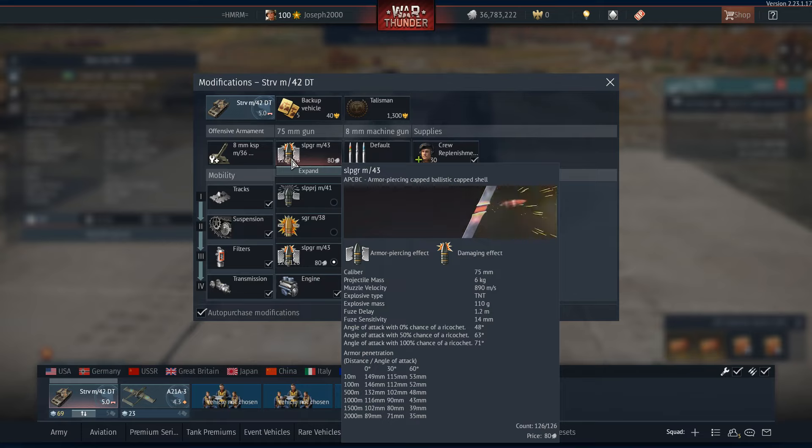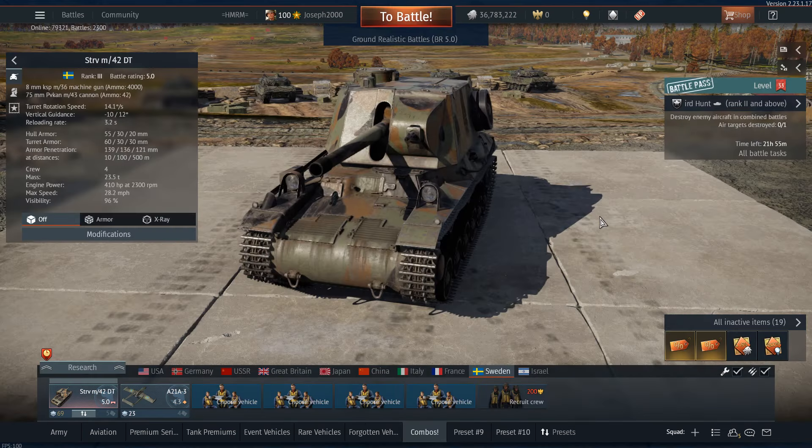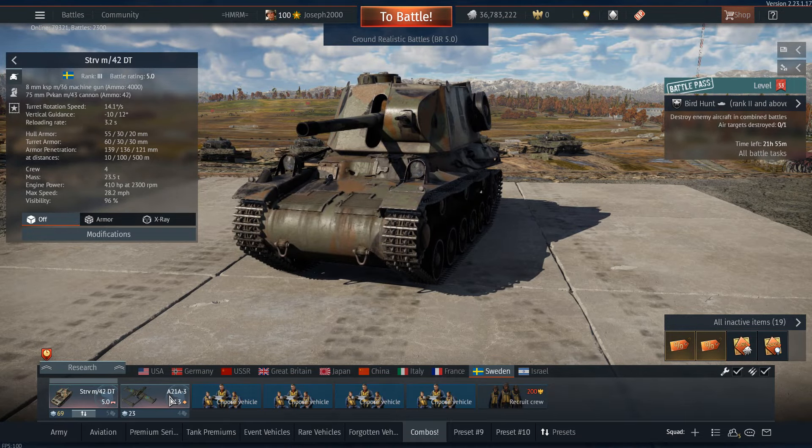In an up-tier it can be a struggle, especially against something like a Jumbo, but if you get around a Jumbo's side it's not surviving one shell. And as I said, 3.2 second reload — it tends to clap a lot of cheeks, let's put it that way.